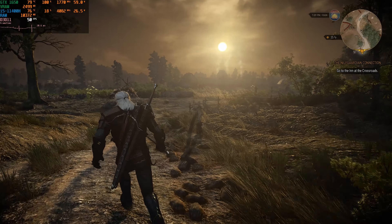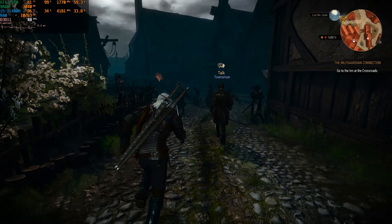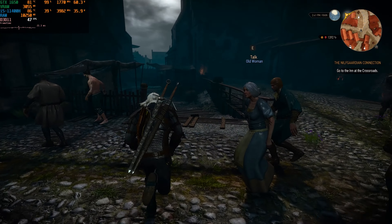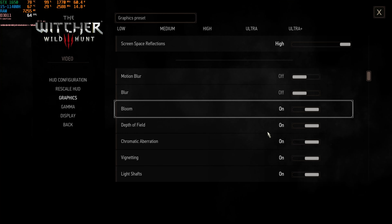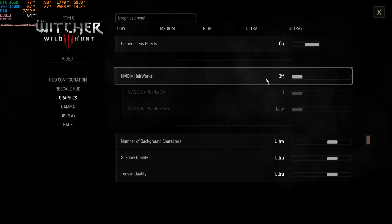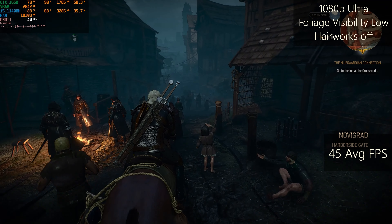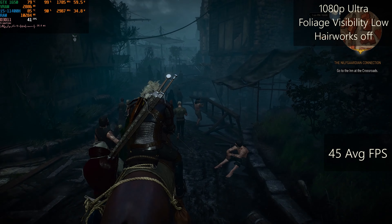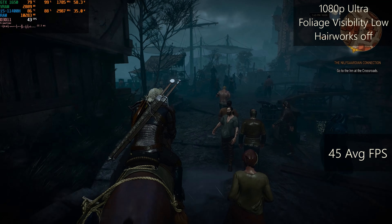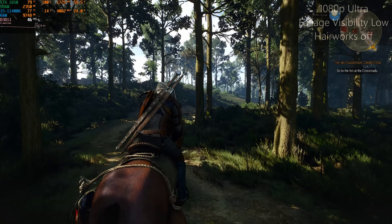The last game for today is the Witcher 3 next-gen version, which is a completely different game in terms of optimization and approach to visuals. It was released at the end of 2022, and I'm using the Ultra Settings preset except for foliage visibility range and hairworks. In the most GPU-intensive city area, the FPS drops to 40 or even lower 30s, but in bushy areas or fields the framerate is close to 50, and on average it's somewhere between.